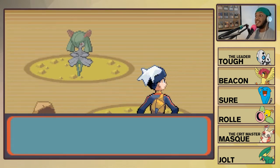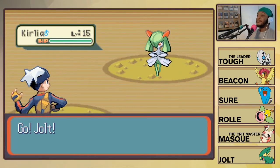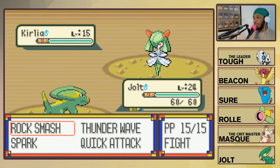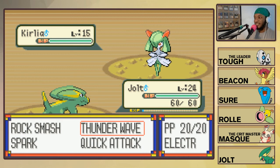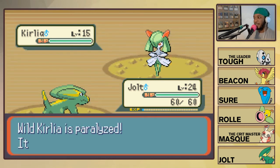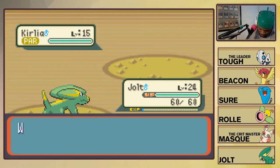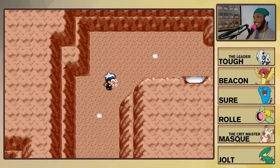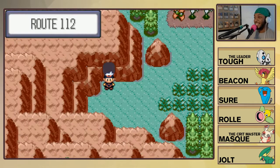Who we got? It's a Kirlia! Kirlia would be a great addition to the team if not for Mask. It traced our Lightning Rod so we can't hit it with Electric attacks. We can't catch it with Spark. It used Teleport - well, I didn't expect Teleport to happen, I will tell you that much. There goes the Fiery Path encounter.